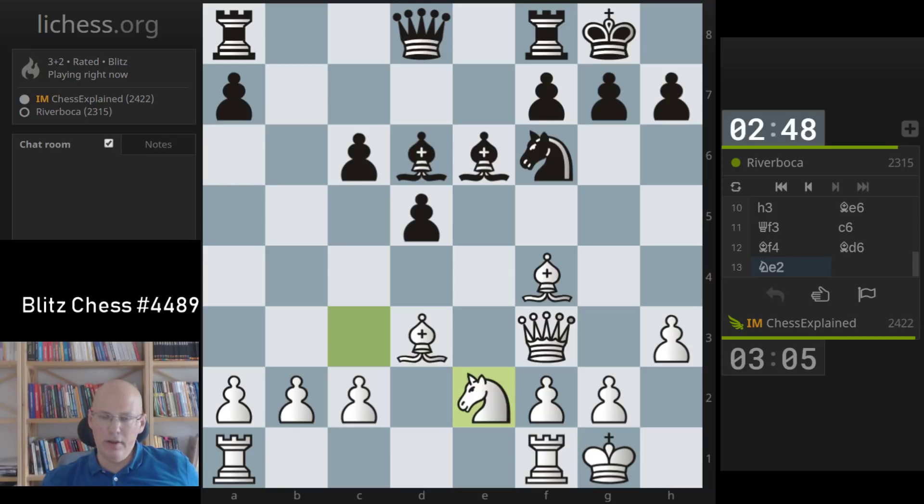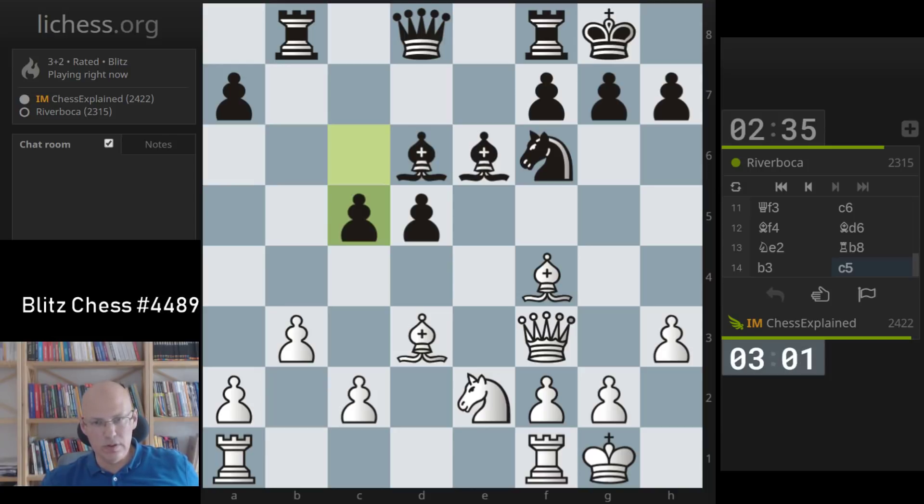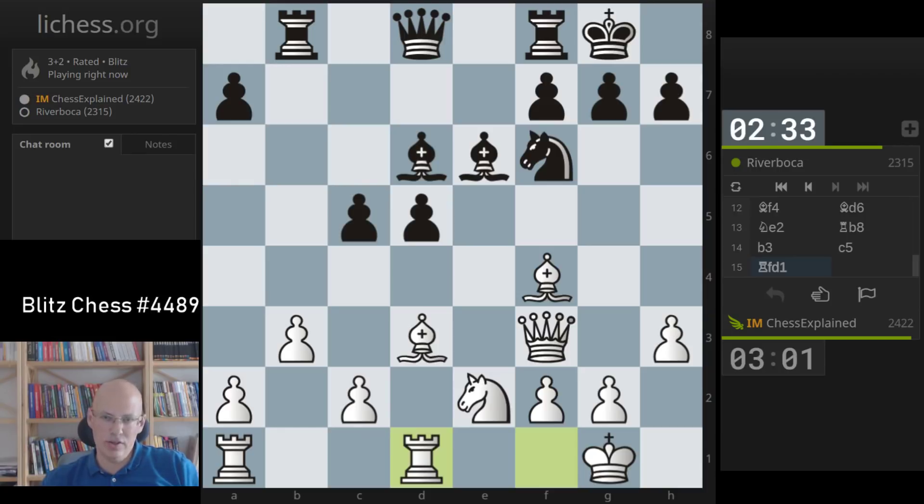Yeah, rook b8 — I think we are following that game. Queen to c7, rook b4, something like that is what happened. I don't exactly remember the move order. Well, that's possible of course — you can still look at d1, c4, I can just take with the bishop.